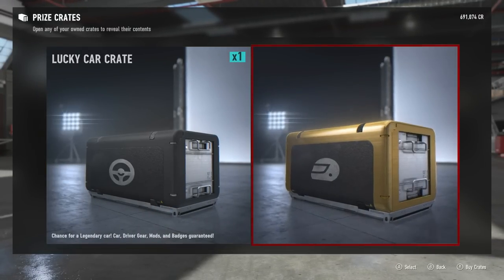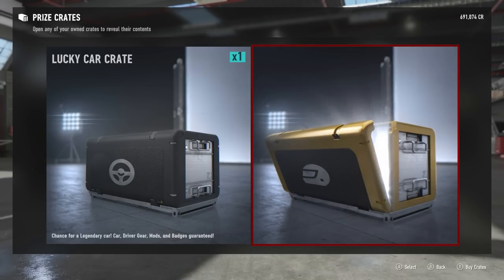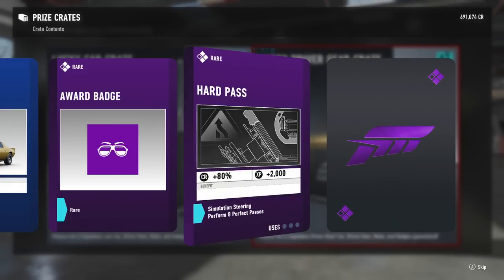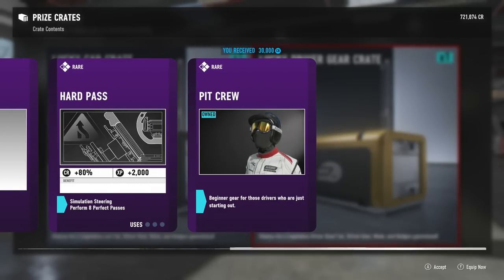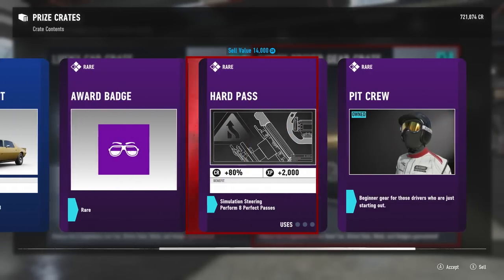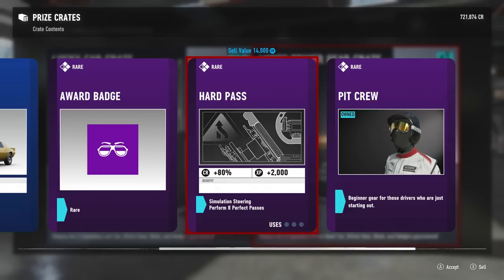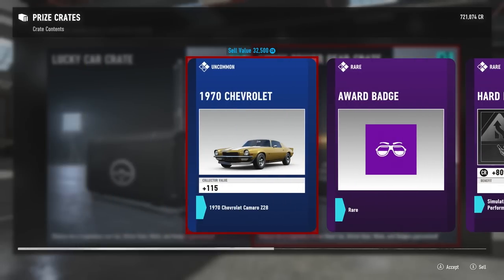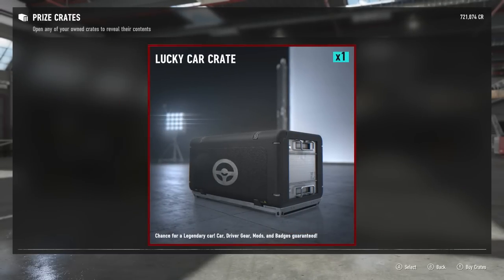Lucky driver gear crate number five - we got a '70 Camaro which we'll keep for the collector score, Hard Pass mod, Pit Crew gear which we already own so we get another 30 grand, simulation steering mod - perform eight perfect passes for 80 credit bonus, three uses, and we got a set of glasses badge. Now this is it - all come down to one lucky car crate.